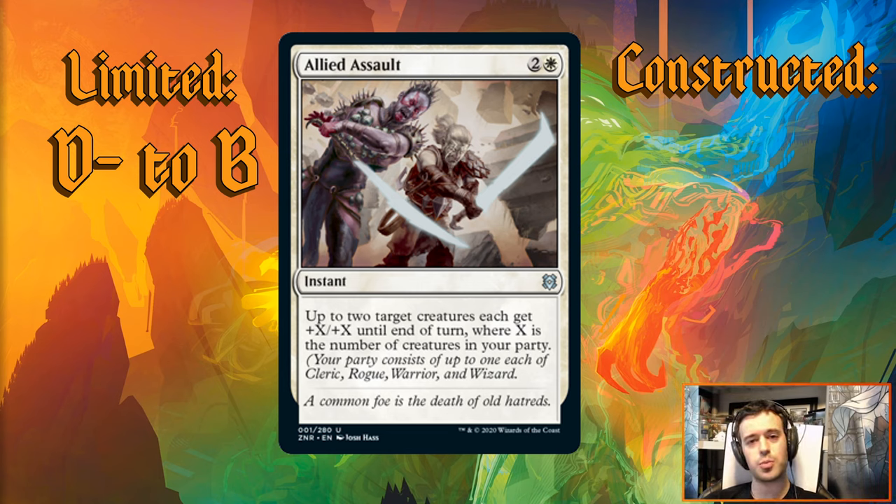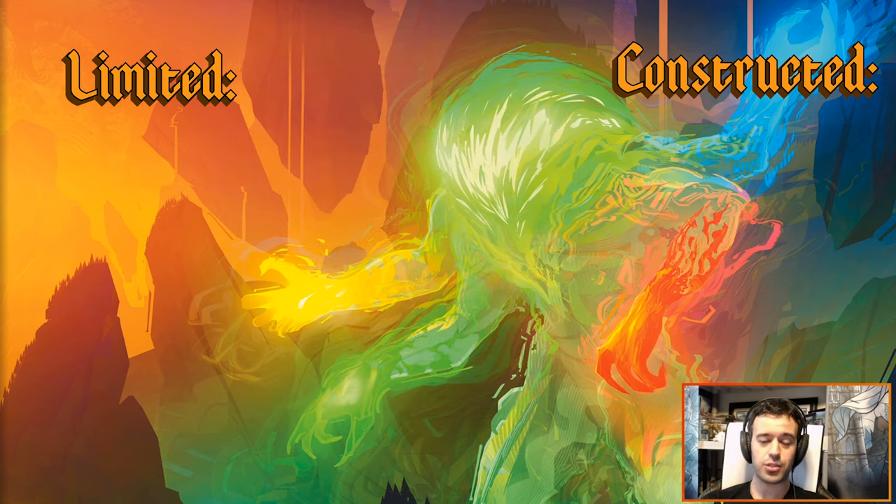For constructed, I don't really see Allied Assault being played. We're more focused on single-tribe party types rather than maximizing full party count, so this isn't really going to work. It doesn't look like a very powerful card and it's probably not worth three mana to give two things plus one plus one. That's probably a D-minus at best in constructed, unless there's some party deck out there that just isn't really in the meta yet. Overall it's an okay card — it can be powerful in limited and maybe constructed if you can somehow maximize your party.